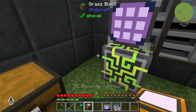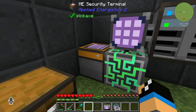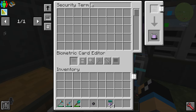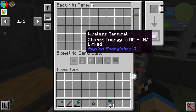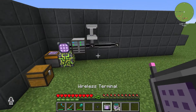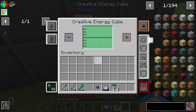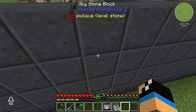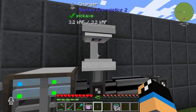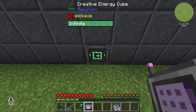First, we need to install a ME security terminal and connect it to our network. Then we take our wireless terminal and link it to our security terminal — that means our terminal is linked to our system. Now we need to give this terminal some energy. We can do it with, for example, the charger like this, on the back side, or using some other mods.